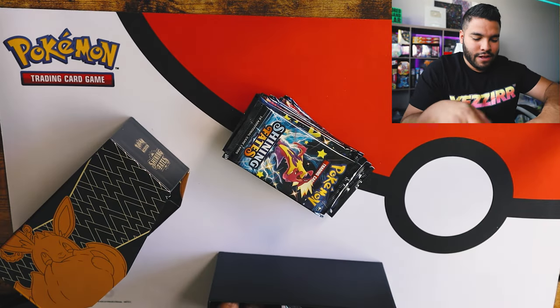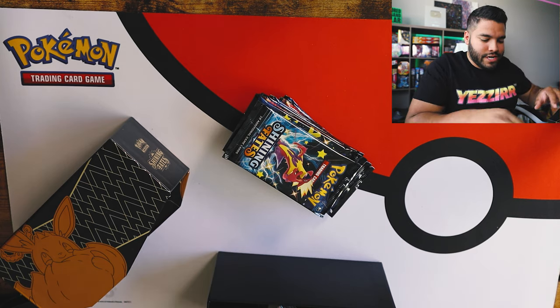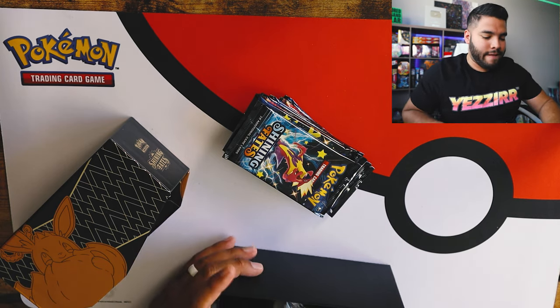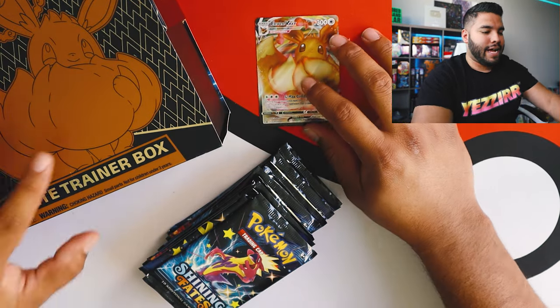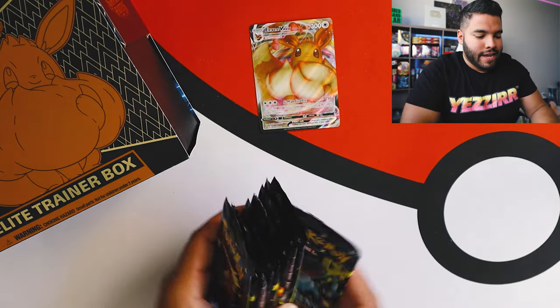Got to get our ten packs. Everything else is in there - a bunch of energies, dice, the whole thing. She's got that fluff - unmatched fluff. So let's put that at the top as per usual and let's count it out.